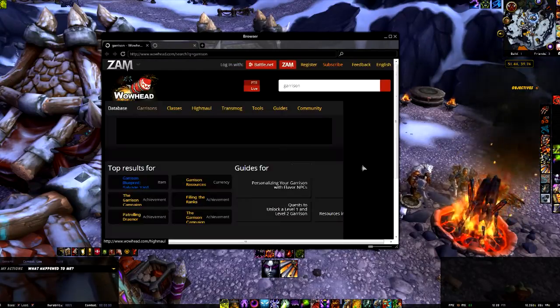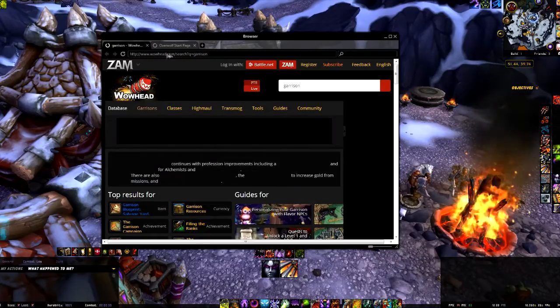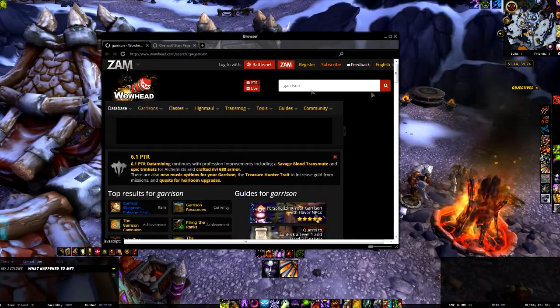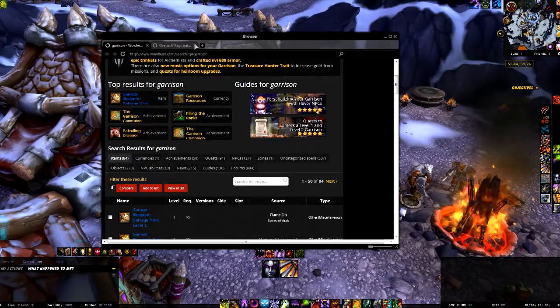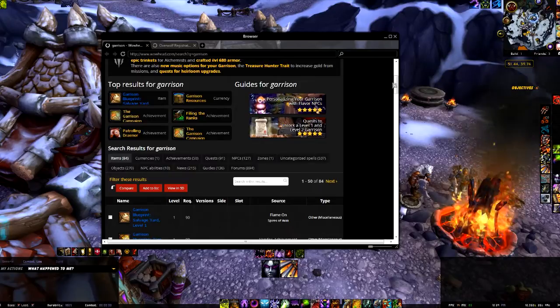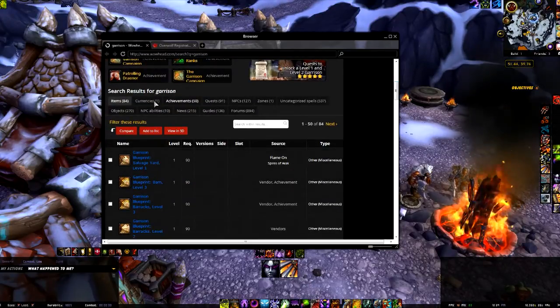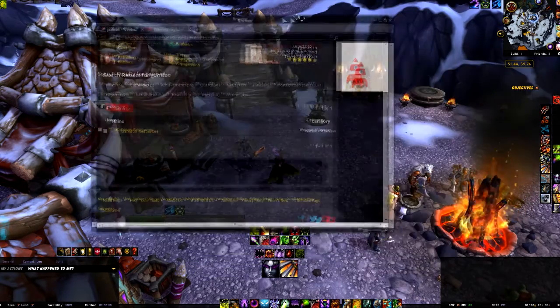So here you go — you type it in and you get WoWhead, and you can obviously use this to view various other websites, whatever else you want to look at. If the need to go and check out other things really arises half way through doing your Garrison stuff, you can do that now. All these things are possible. So there's Garrison, there's the actual site, you can just click about, look at different things.